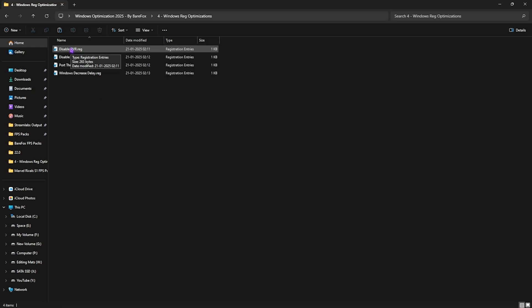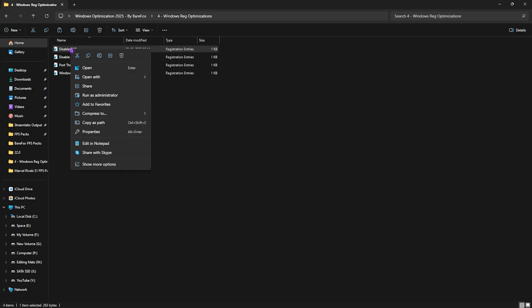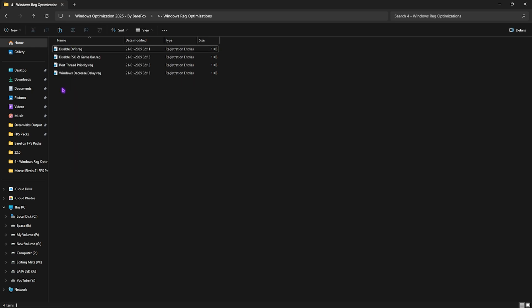The fourth folder is Windows Registry Optimization, containing four registries. The first disables DVR 1 and 2 — right-click and run as administrator. Merge all these registry files onto your PC to disable power saving features, improve response time, and reduce input/output latency of your keyboard and mouse. Double-click each one to ensure they're applied.